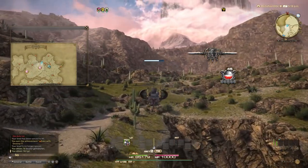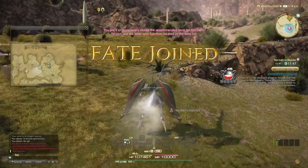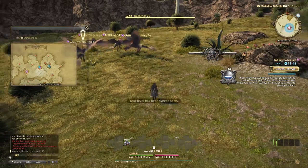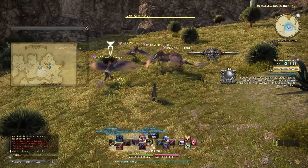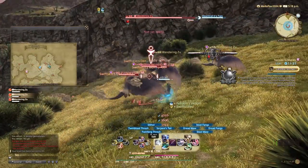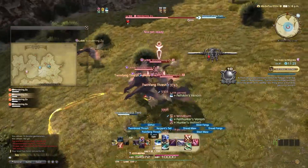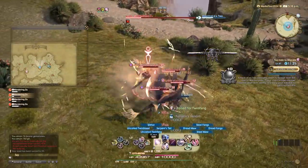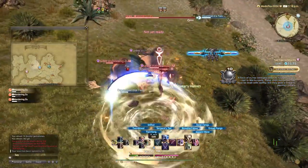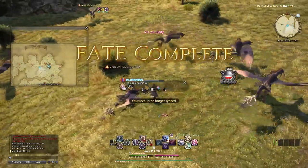From outside of Watchimpello, I'm gonna head about southwest to another Fate, Chabamakee. In this Fate, you are taking on Wandering Zoos. I'll show a little bit of this Fate — basically you're just pulling a bunch of Zoos. And with this, we dust off another Fate.